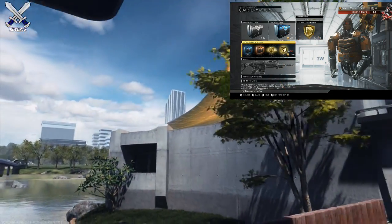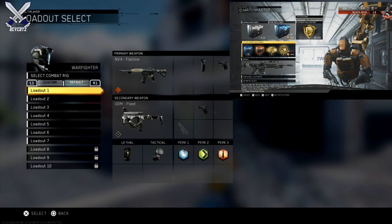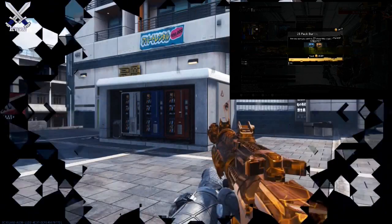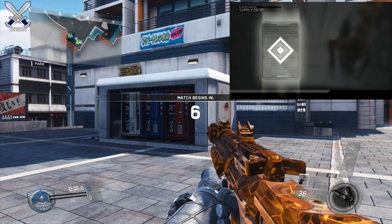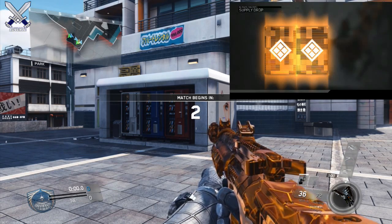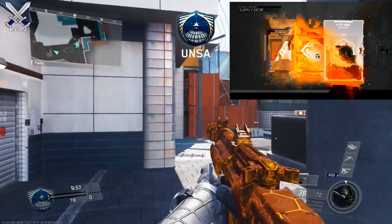Before I get started in the video, I do want to apologize for the gameplay in the background because for some reason my Elgato kept on freezing the gameplay of me opening up the supply drop bundle. I'm going to fix that soon. You can still make out what I get, but it's just kind of annoying to look at. So I'm going to minimize it in a corner of the screen and then play some gameplay in the background. Hopefully that's not too much of a hassle for you guys.